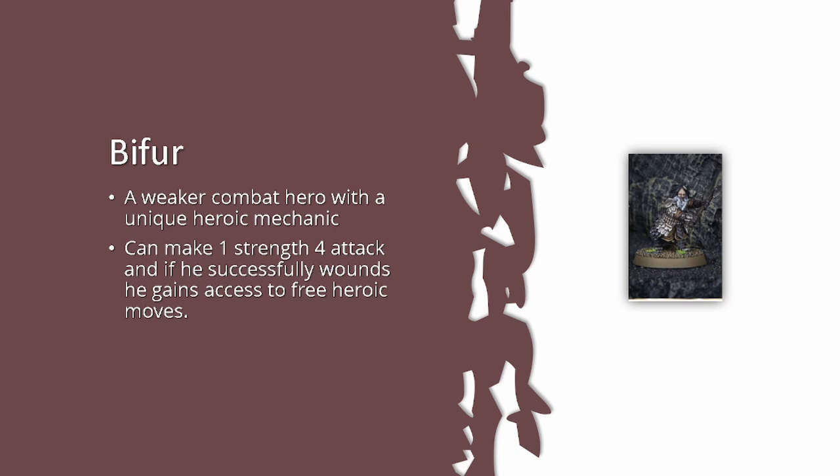Bifur the Champion is 65 points — Dwarf Erebor Hero of Fortitude, move 5, fight 4, strength 4, defense 8, two attacks, two wounds, courage 5, two might, one will, one fate, heavy dwarf armor, hand-and-a-half axe. He has Strike, Sworn Protector, and can throw stones. His standout rule is Embedded Axe Blade: if Bifur wins a fight he may headbutt his opponent with the axe in his skull instead of striking normally.